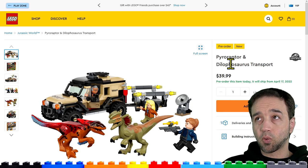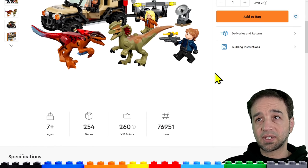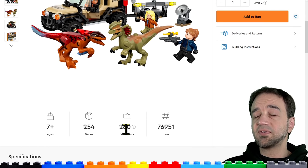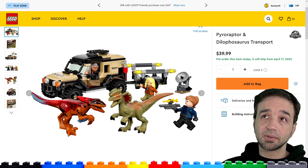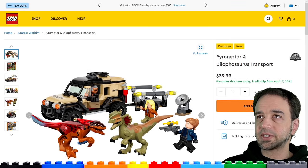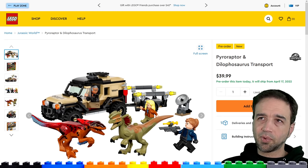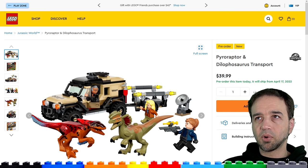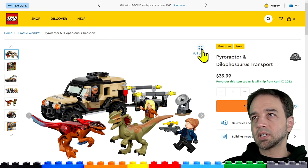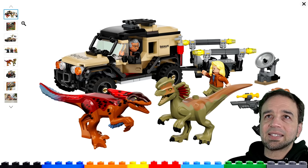This first one is Pyroraptor and Dilophosaurus Transport — $40 for this one, 254 pieces. Keep in mind that does include the two animals, and one of them is new. We'll see how the value turns out. These things are generally going to feel pretty overpriced; the things with the larger and medium-to-large animal molds in them tend to be extra in the price department.